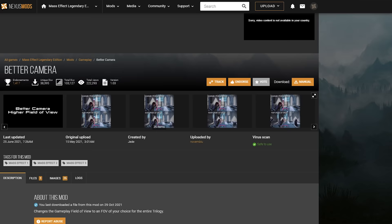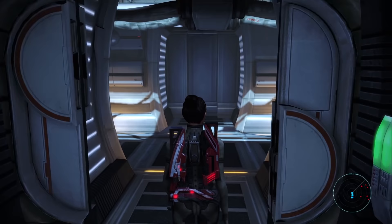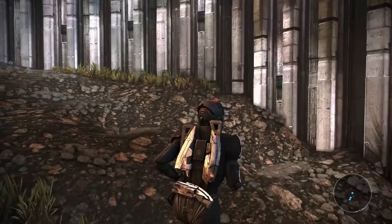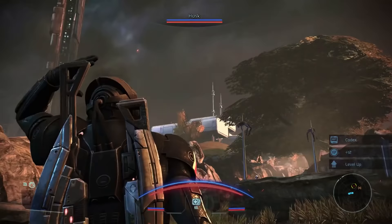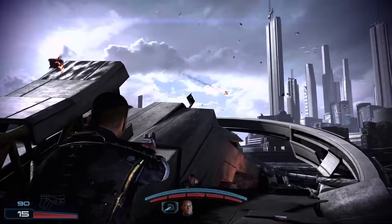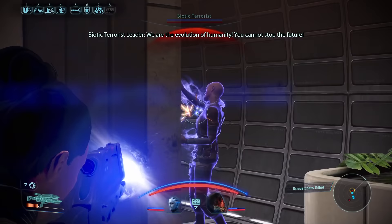Number 1: The Better Camera Mod. This mod does exactly what it says — it just provides a better camera experience. The biggest issues I've always had with Mass Effect is the very narrow field of view, or FOV for short. Bioware decided to make the remastered version of Mass Effect 1 even more narrow, probably to make the experience more immersive. And both Mass Effect 2 and 3 suffered from a general camera staleness, as you clumsily run into walls and roll into enemies because you didn't see them.